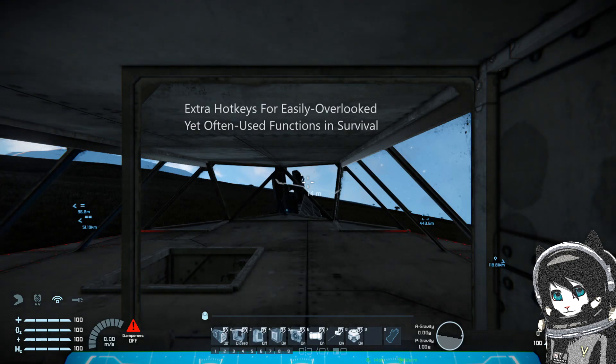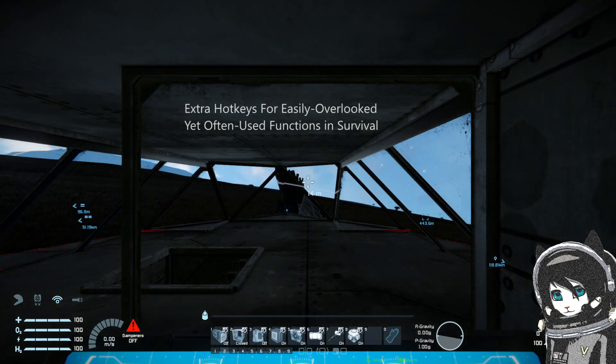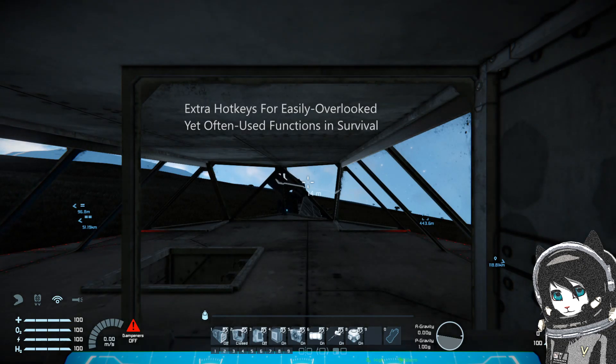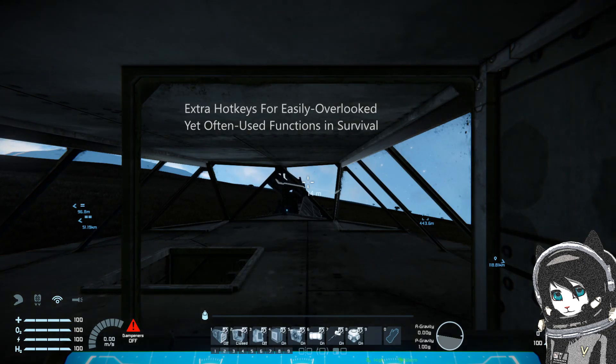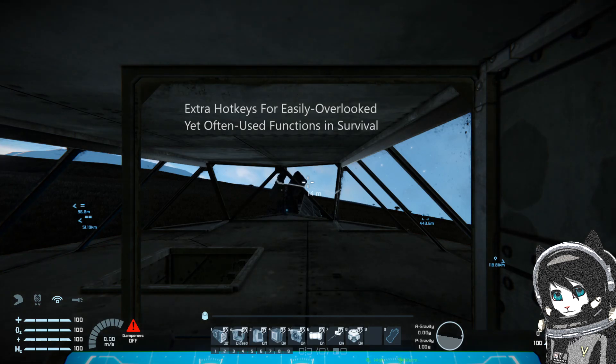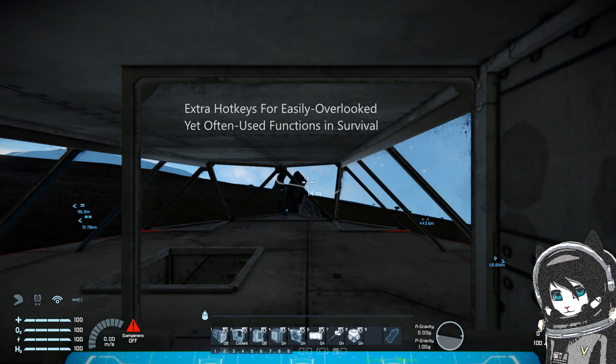Five is to turn jump drive recharge on and off for when you need to preserve energy — maybe you just went through a long jump chain and want the batteries to recharge first so it doesn't run out of power. Six is to turn the lights on and off for when you really want to go stealthy or less detectable when engaging or approaching an enemy.